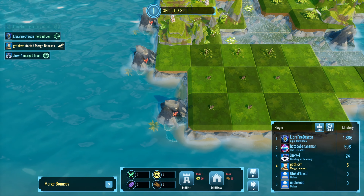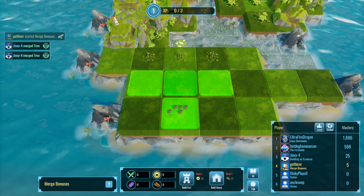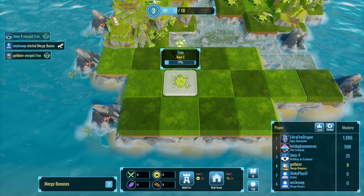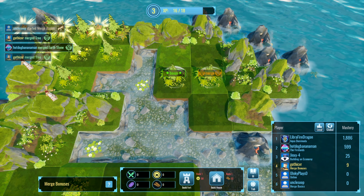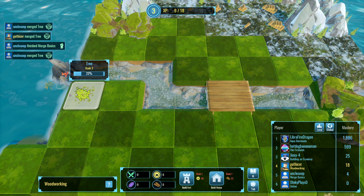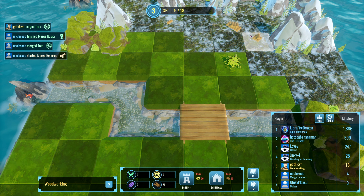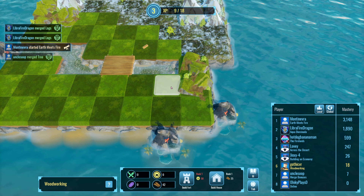I was under the impression that you had to merge things by twos, but I guess it's three and up and you're able to do more. I beat the first level — this is easy. Oh wait, I'm in the tutorial. Never mind. There are more saplings.